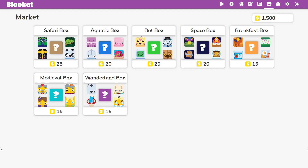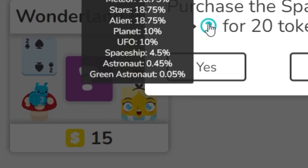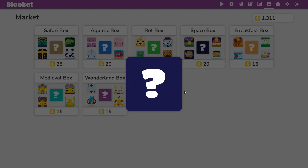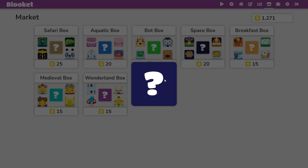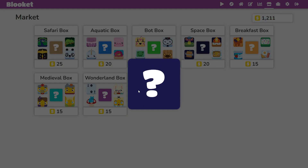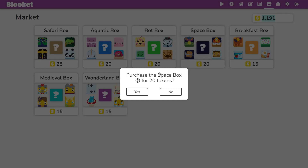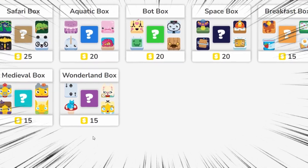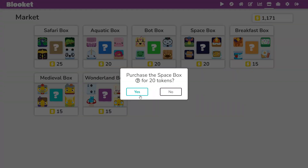Here we are, we have 1,500 coins, and let's try to get a green astronaut. I forgot to tell you guys, we're doing this so we can get every single Blook in Blooket. So hopefully we have some good luck today to make it way easier.